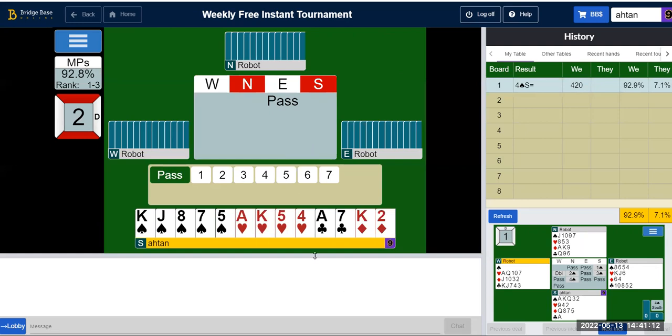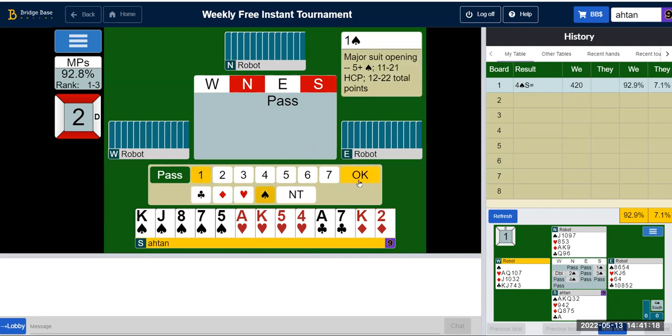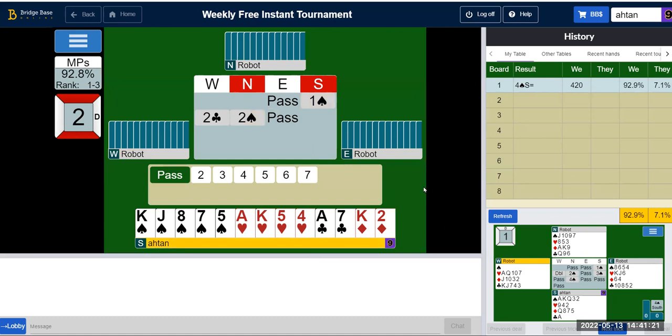14 to 18 points. This is a free bid, indicating six to nine or ten points — that's what the robot indicates. 18 plus 6 is 24, but I have two doubletons here. I could be within striking distance of game, actually. I think I will go for it.